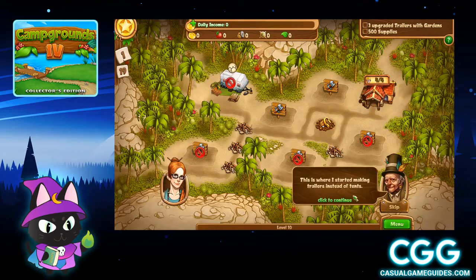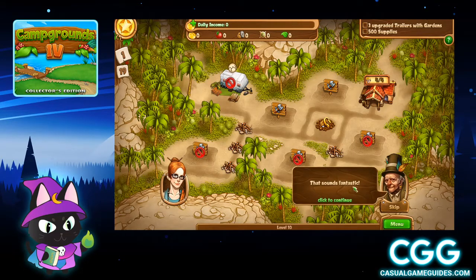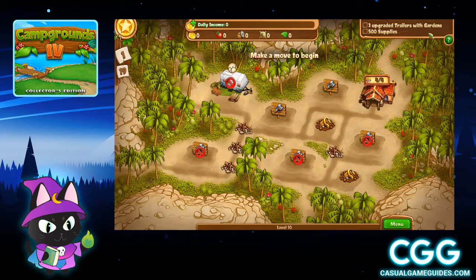I'm going to just click through the dialog. This is where we're going to be introduced to trailers, so we can start making a little bit more money in our campsites. The goal of level 10 is going to be to have 500 supplies, so it's going to be really important to get that factory and 3 upgraded trailers with gardens, which means we will need a greenhouse.